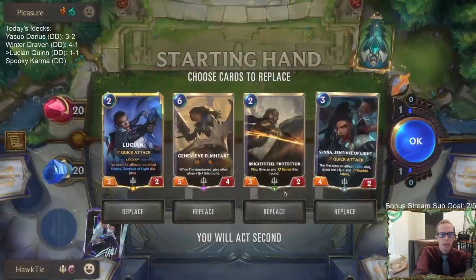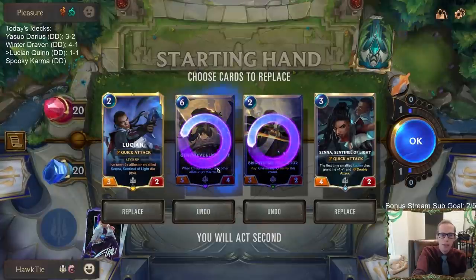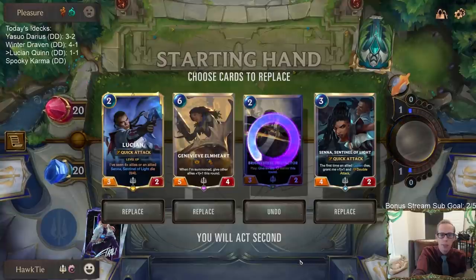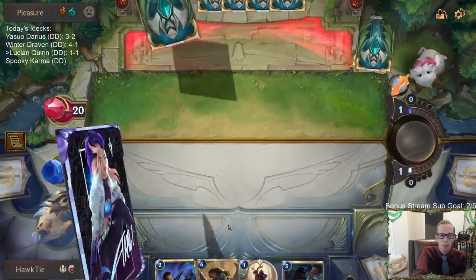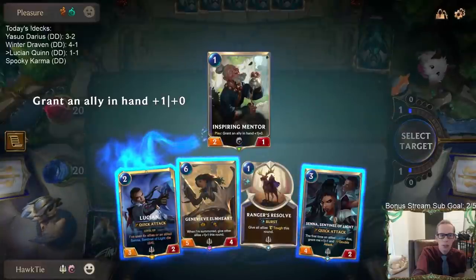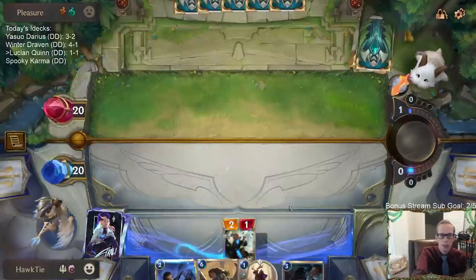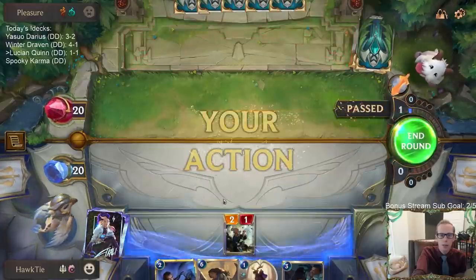All right, we're playing against the Deep deck. We'll keep Lucian and Senna, and we'll mulligan these two. It's hard to mulligan Genevieve Elmhart - that card's just great. We'll keep the Lucian/Senna combo. Let's go Lucian on four so both Lucian and Senna can get through like the one/fours.